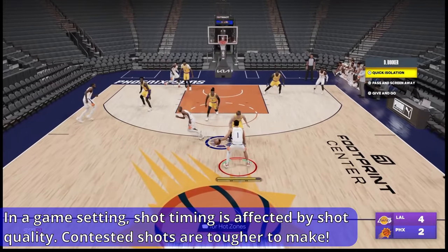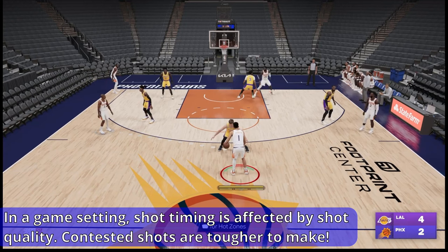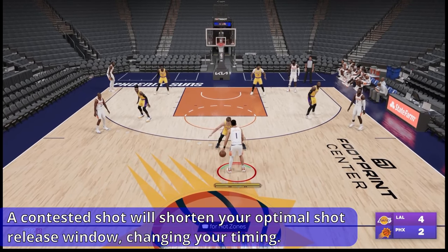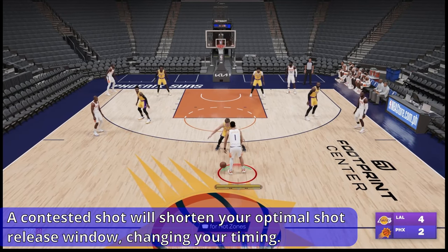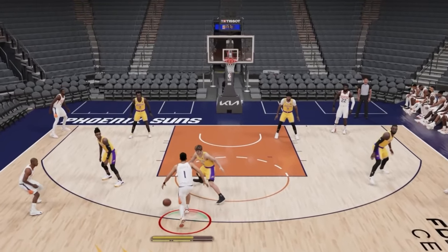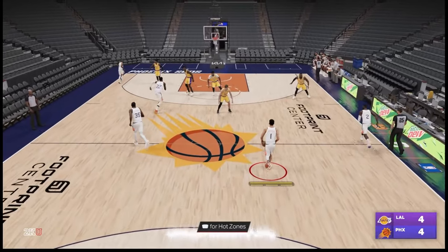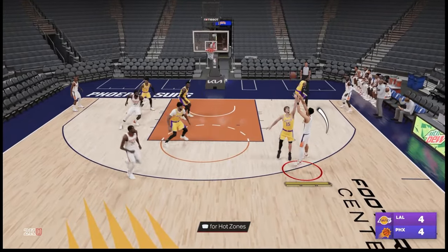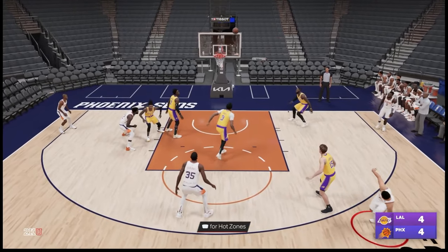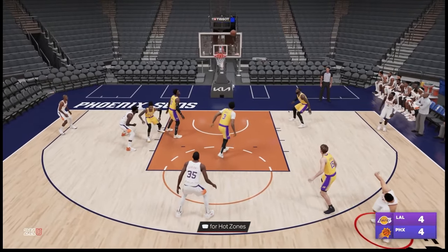The other variable that determines your shot's success is whether the shot is open or contested. As much as possible, you want to hit wide open or open shots, and avoid contested shots. Taking a contested shot will speed up the optimal shot release window and make it more difficult to time your jump shot. Let's take Austin Reeves off the dribble and try to create an open shot using Devin Booker. We got an open shot, resulting in the optimal release window that makes it easier to green our jump shot. When we try a contested shot, you can see the shot meter speed up from a slow to a fast wind-up because it turned out to be a well-contested shot.